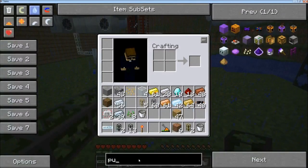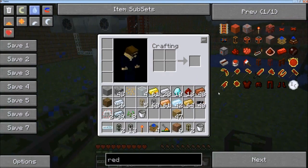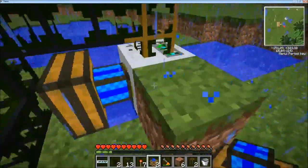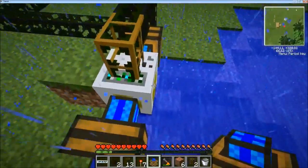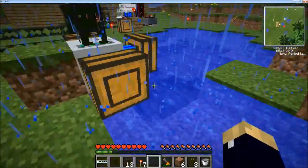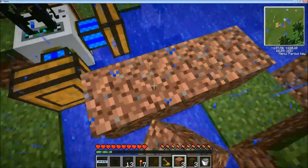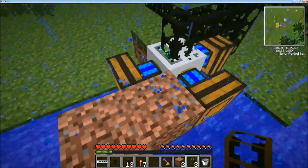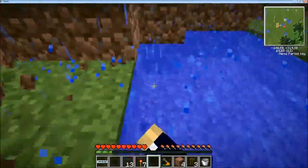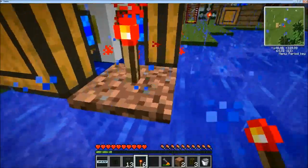We need some redstone engines to pull the water and stuff out. So like this and like this. I don't think we are going to need the water there. Let's fire the water pump up so we can fill up the water. The water we are going to need is for cooling. I forgot — we need to put the redstone like here, so put it like this.